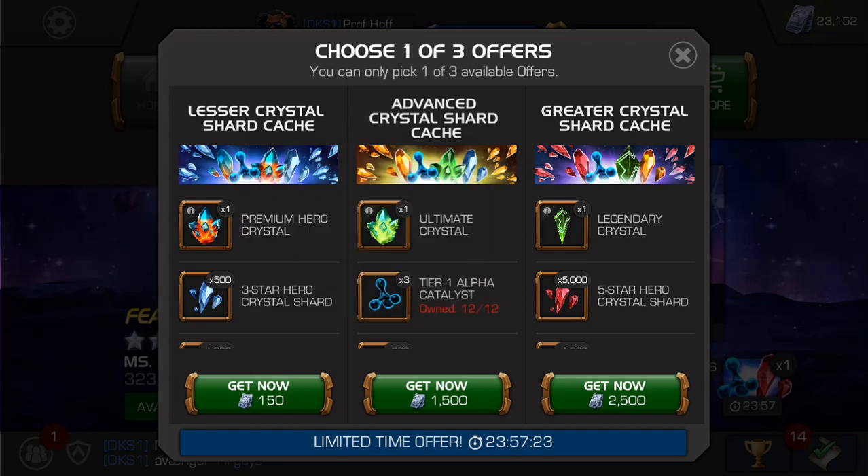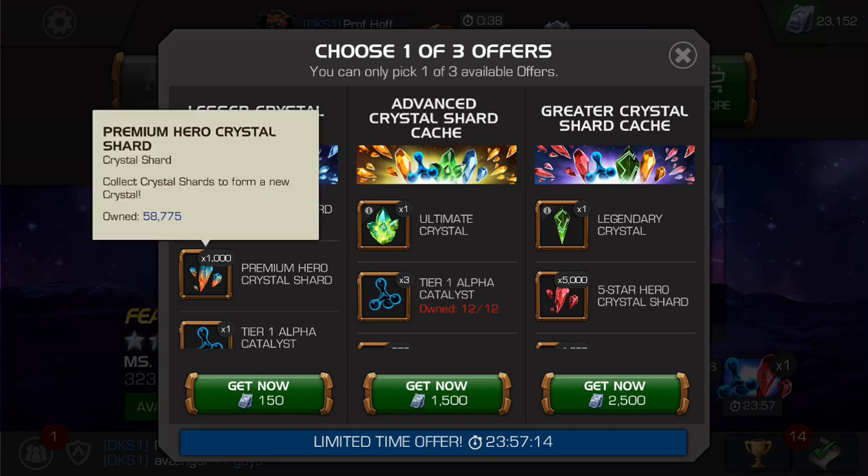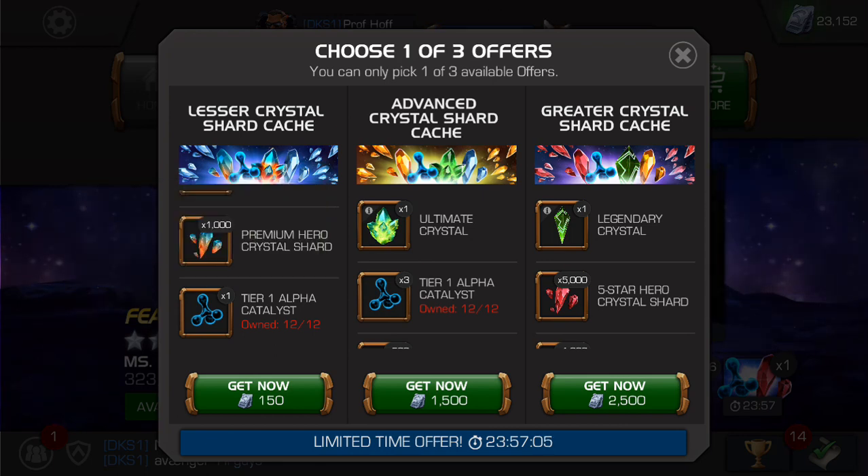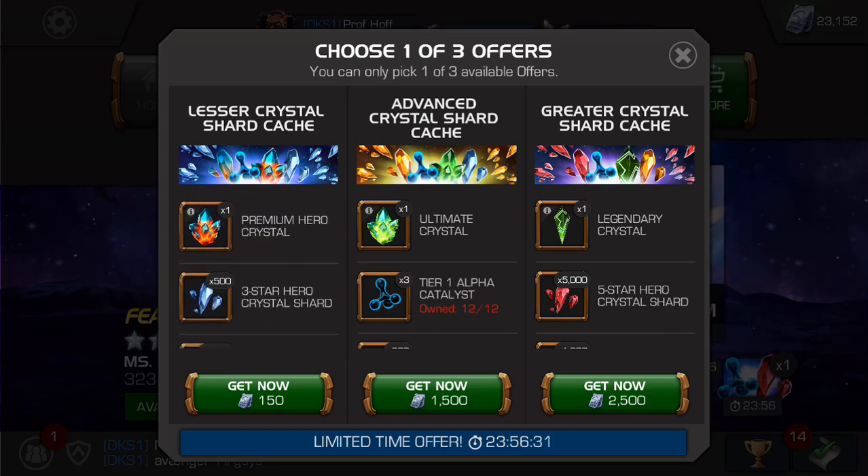You get one-fourth of a three-star, which I wouldn't put at more than 50 units of value. And then you get half of another premium and one Tier 1 Alpha Catalyst. Back in the day, one Tier 1 Alpha Catalyst would have cost about 200 to 300 units by itself. Keep in mind, if you just want one Tier 1 Alpha in the arena, that costs about 800,000 arena points. So I think for 150 units, especially if you're just starting out and not doing Map 3, that's like a B-plus deal for beginners. The Tier 1 Alpha is what makes it a B-plus offer, and it's a unit-based offer — free-to-play players have the chance to get these without spending any cash.